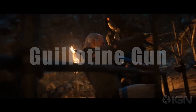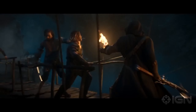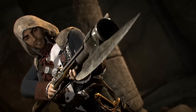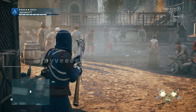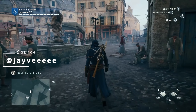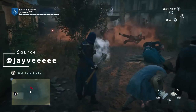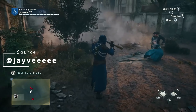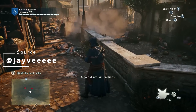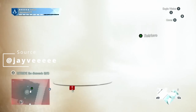The guillotine gun from Unity is really something special and unique in the series. Given to Arno Dorian by a young boy during the Dead Kings DLC for Assassin's Creed Unity, the guillotine gun is a ranged weapon which also provides a melee option. The gun is basically a grenade launcher with an axe head at the end. Napoleon Bonaparte's men use this weapon as they attempt to recover an artifact from the catacombs underneath the Basilica of Saint-Denis.